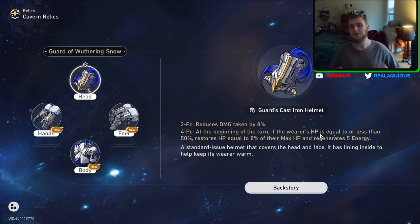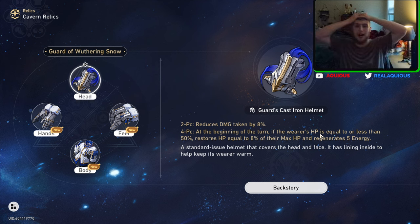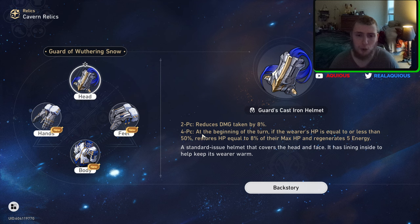The Guard of Wuthering Snow. I don't know who this is made for. I can kind of get it if you want a character to be a little more tanky, but the problem is that there's a defense set, and that also helps preservation characters increase the power of their shields, and also just gives you defense in general which reduces damage taken — which is kind of what this set is trying to do. The two-piece reduces damage taken by 8%, and the four-piece: at the beginning of the turn, if the wearer's HP is equal to or less than 50%, restores HP equal to 8% of their max HP and regenerates 5 energy.